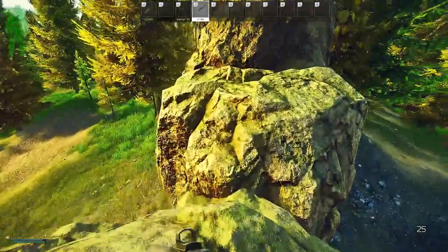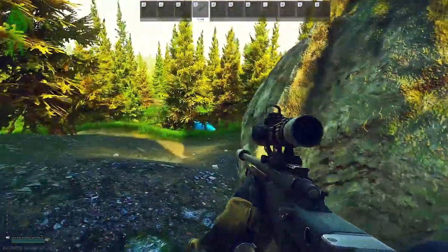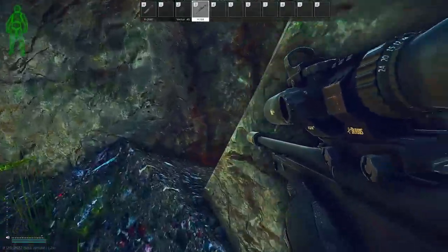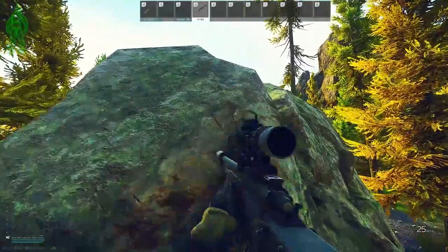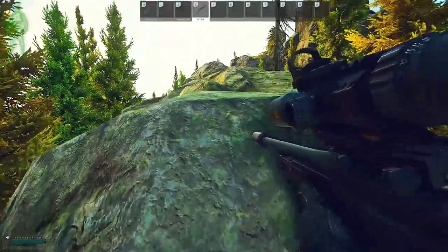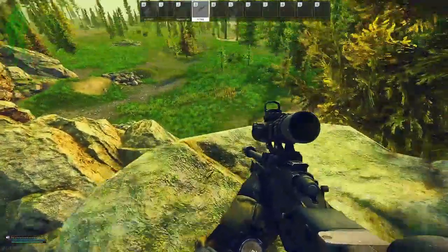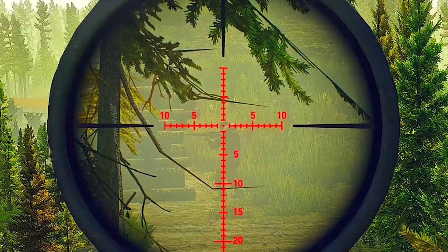Moving on over — this part is hard to get up onto, but if you go down on the back side where the tent is, head further up, get to this part that you can't walk straight up, go around, walk right up, and then looking at this ledge right here, you can run and jump. You'll glide a little bit up and then jump again. From here, jump onto this section, and on this little flat part, ADS here and we see a glorious sight on Sturman.